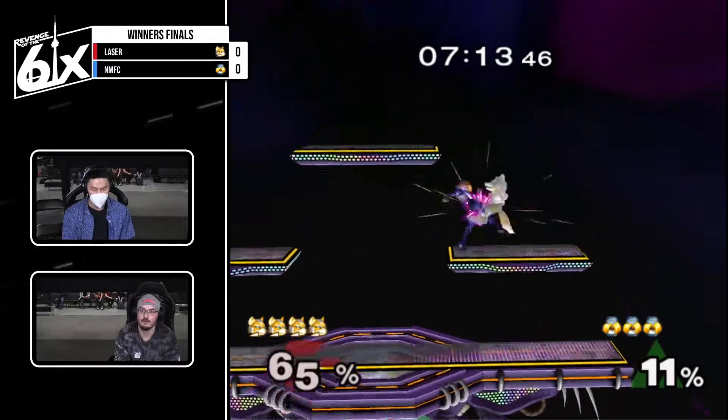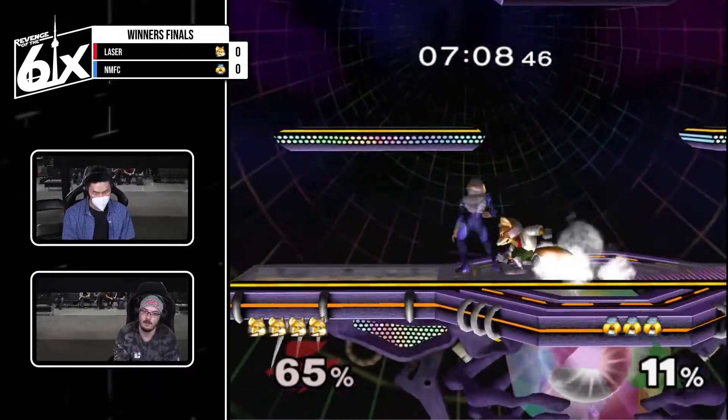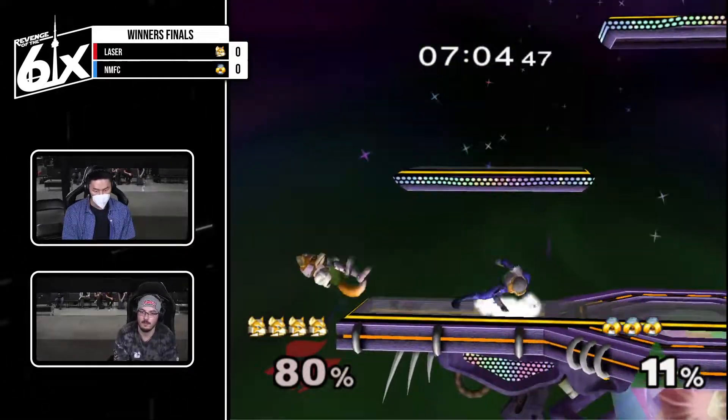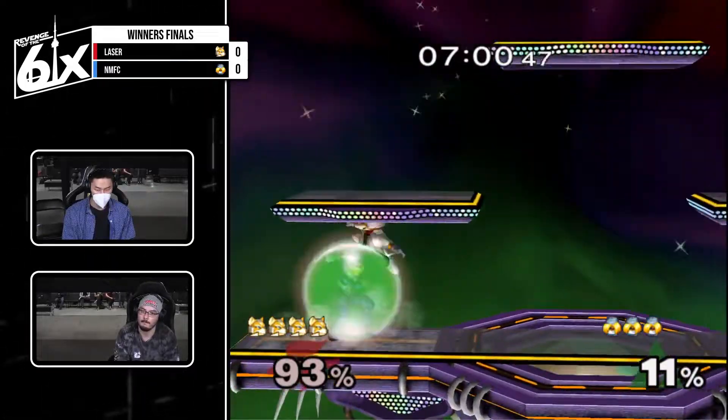It also doesn't have as much range and isn't out as long. You've got to up air up tilt right after that — it's really good for the platform tech chase to cover the roll in. NMFC looking for dash attack right now. Nice down tilt, can't follow up though. Misses a short hop, run up down smash. You get the edgeguard.